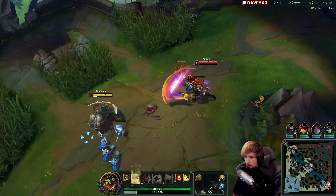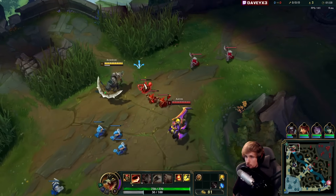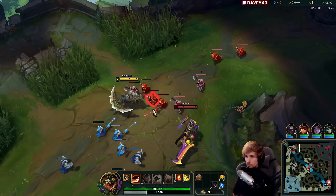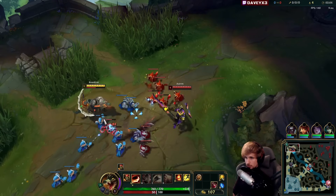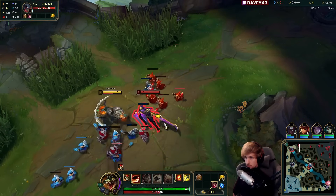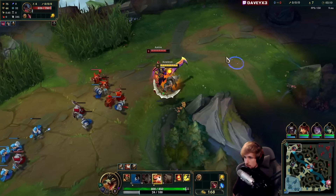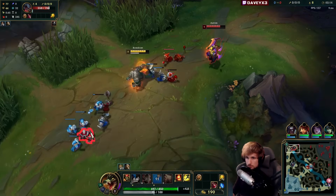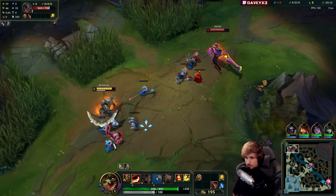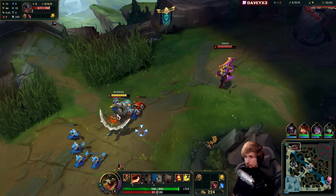We're going to start with the level 1 push. We don't want to give the level 1 to Aatrox — that would be a dream for this guy. I'm going to stay at max range. Don't want to get caught by some Qs here. That one's fair because I can just do this. With Renekton, it's very important to play aggressive whenever you can.